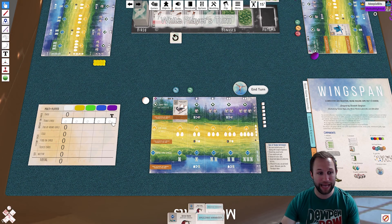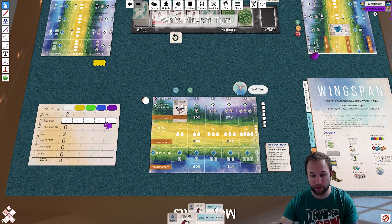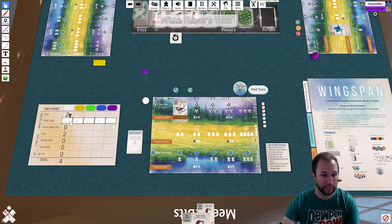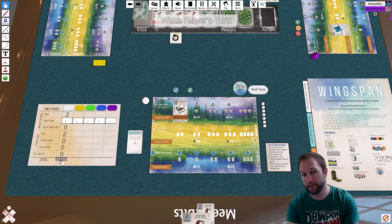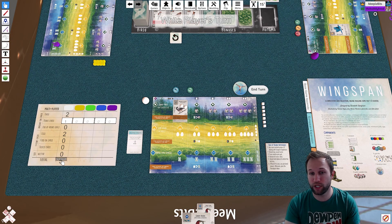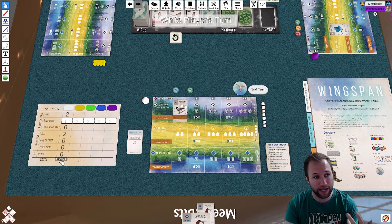Continue taking your turns, being mindful of what's done for you and what you have to do on your own. At the end of the game, it's going to tally up each player's score and automate everything for you — then you figure out your bonus cards, plug those in, and get your final score. That'll do it for this one. If you have any questions about this Tabletop Simulator version of Wingspan, please leave a comment below. Feel free to leave a like and subscribe — thank you to my table mate, and as always, thank you everyone until next time.